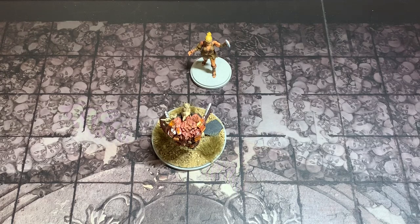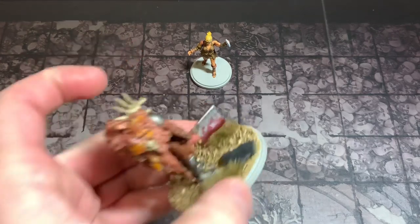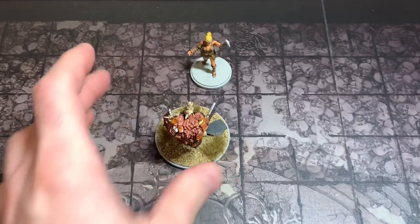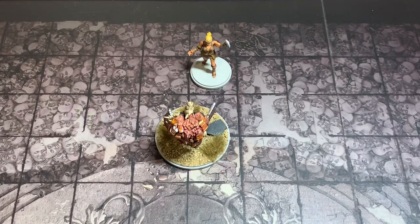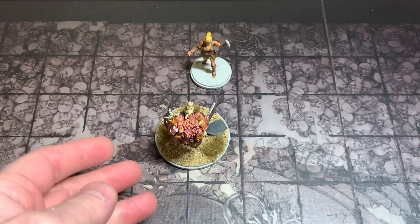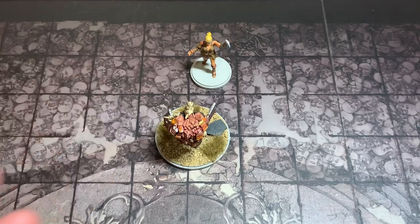Greetings, I'm Barent and welcome to the One Stop Co-op Shop. We're continuing our playthrough of Kingdom Death Monster, and right now we're fighting a monster. This Butcher has been doing a good number to us. We've done some damage to him, but he's also split our group in many different ways, and now we're stuck with just Xena and him standing toe-to-toe while the rest of the group is down there trying to get back to this fight.